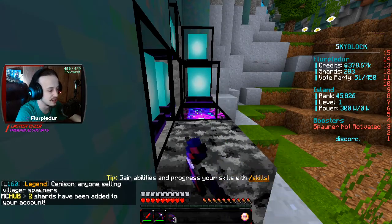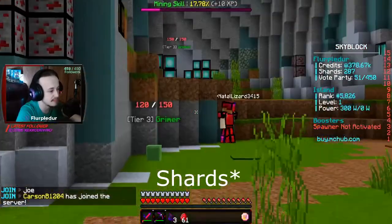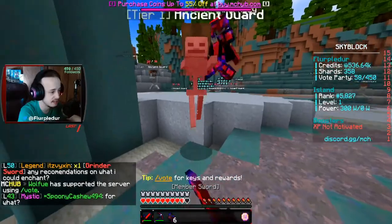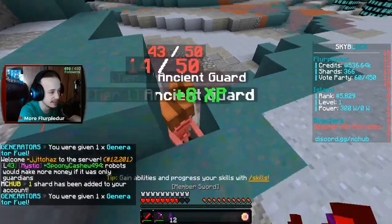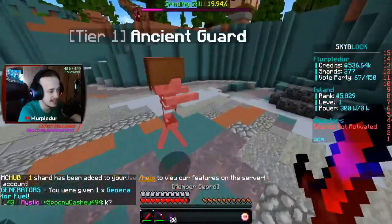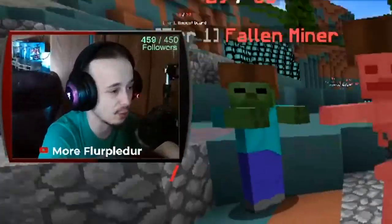I feel like I'm going to need to do enchanting, but the problem is I need gems for that. I don't need food in this area, which is good, but I just need the skeleton — that's the only thing I need. I can just stand here and smack you guys. I need enchants — that's what I really need. But I get the enchants through the shards, and I get the shards through killing these guys. It's kind of a grind, actually.